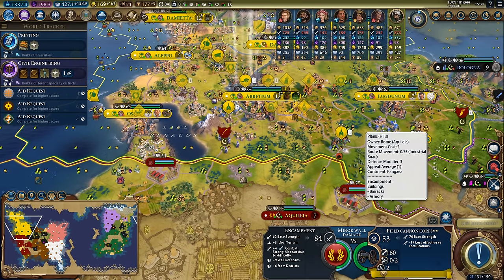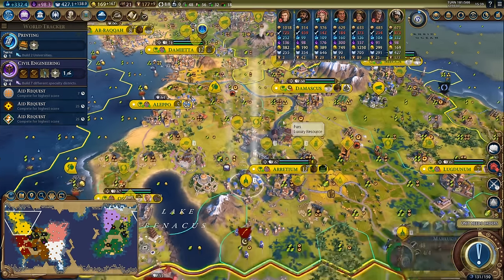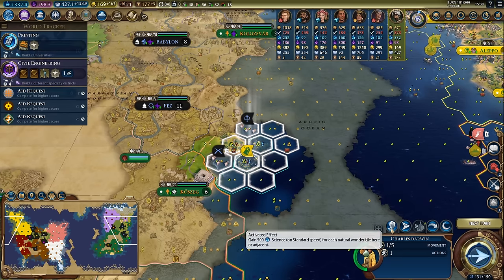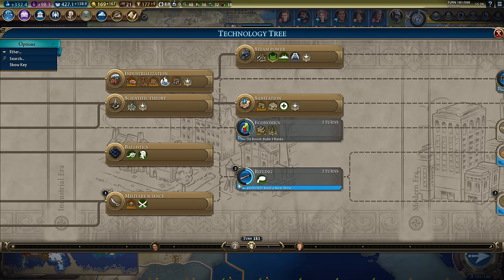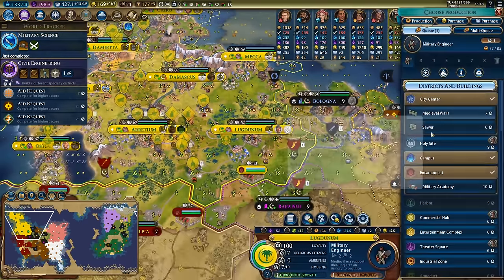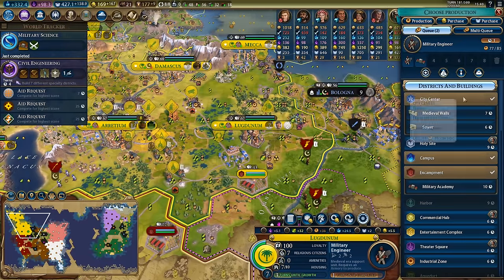Combining our units together - excellent, we have two field cannon armies. They're probably not super strong but once we have our bombards in range we'll be in great shape. Time to pick up a thousand science thanks to Charles Darwin being adjacent to these natural wonders - boom! That'll boost us all the way to military science giving us cavalry as well as access to the military academy building which will give us more housing and the ability to produce corps and armies.